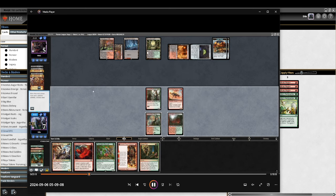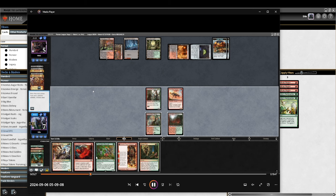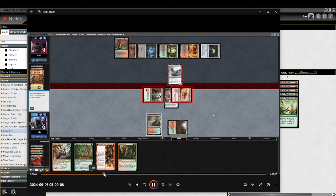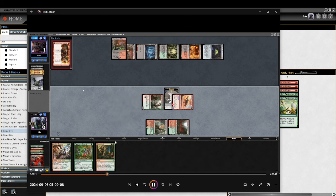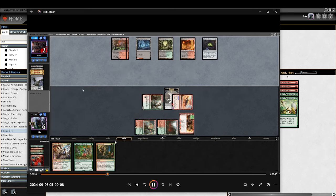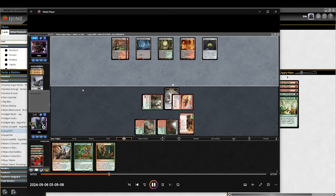These sacrifice decks probably have four Fatal Push and three Claim the Firstborn, so with a sac outlet they have seven one-mana removal spells. Claim is really bad for you because it deals a chunk of damage. I attack, I look at this board — I think they just have nothing and we end up winning this game.